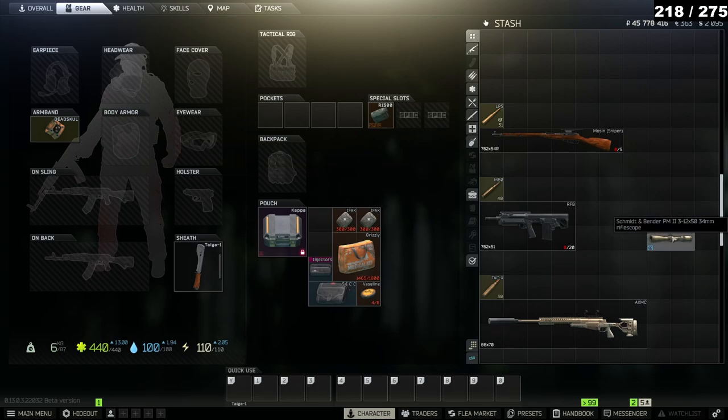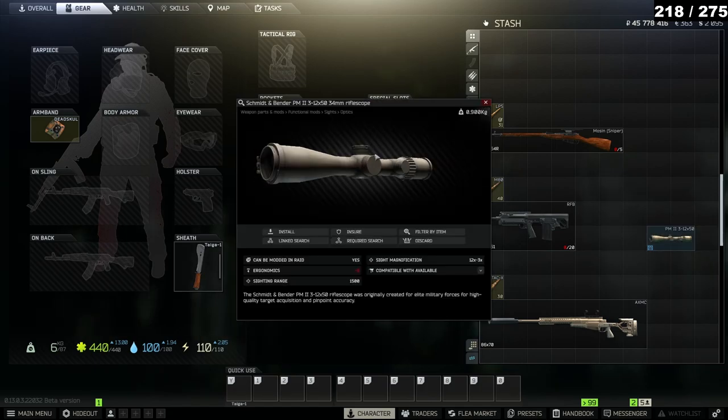The best budget scope I found for doing this is the Schminkbender PM2, the 3x12. It's similar to the zoom variations of a Voodoo scope, but this one zooms in a lot more and is actually perfect for killing the guards. It's pretty cheap — I definitely recommend using this.